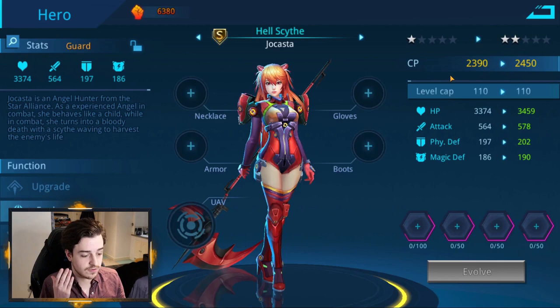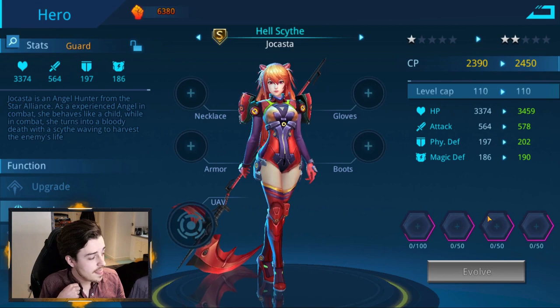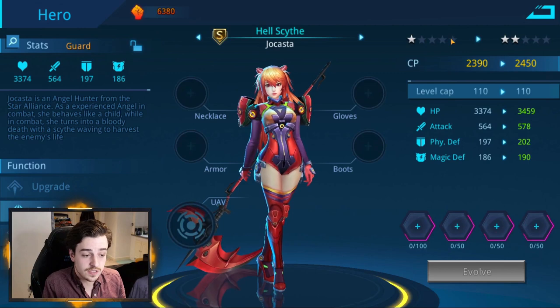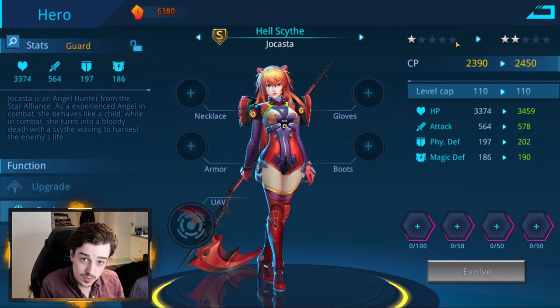Now we need to use more A-tier heroes to upgrade Jocasta as we go. The first step requires multiple copies of the same A-tier, then different copies of A-tier heroes progressively. You'll get her up to max silver stars, and then gold is the next step, which requires even more copies of Jocasta — I believe it's two copies to get to gold tier. Once you've maxed her silver stars, taken her to gold, and maxed that up to five-star gold, you can then consider getting your hero to SS tier.